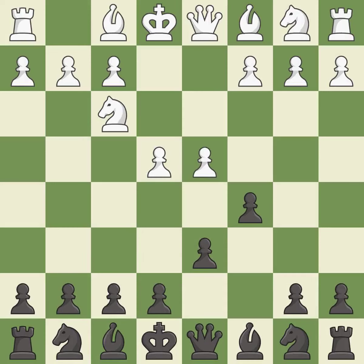D4 offers to trade the d-pawn for the c-pawn, giving up a center pawn for more active pieces. Cxd4 gives black two central pawns versus one central pawn for white. Nxd4 recaptures the pawn and activates the knight in return for having one central pawn versus black's two central pawns.